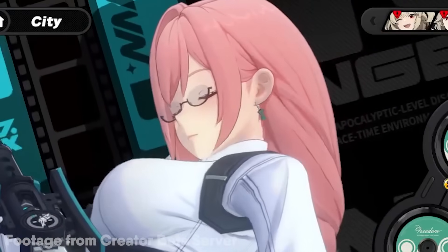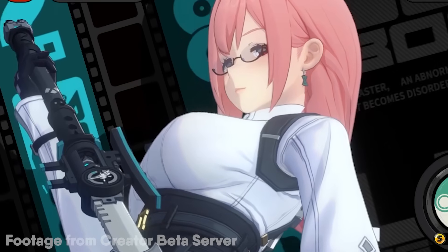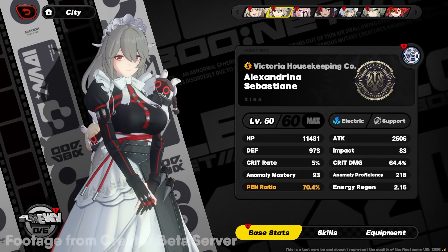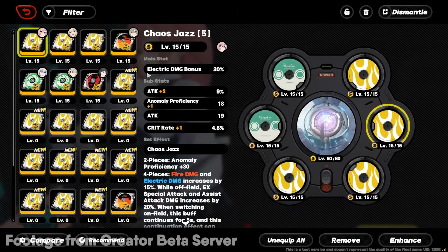My apologies — it's like 2 a.m. and I feel like I'm yapping so fast. In any case, that was probably Yanagi's best team with Burnice and Rina. If you're running Rina, you might want to use Pen Ratio on the right side instead of Electric Damage Bonus, but this is the most versatile build you can use in any team.